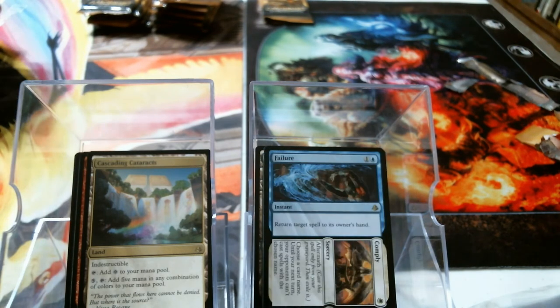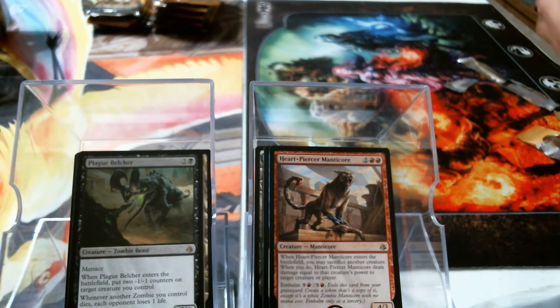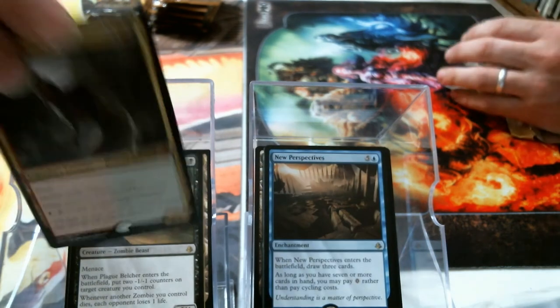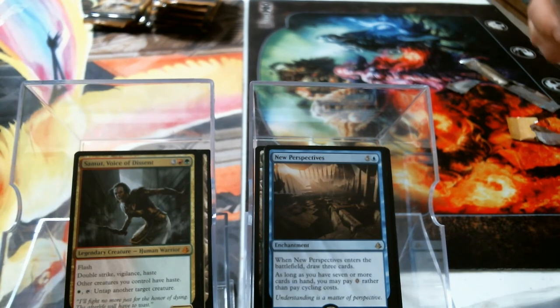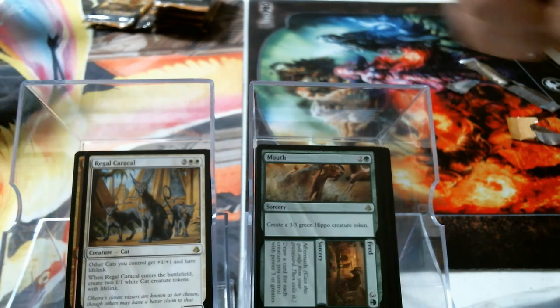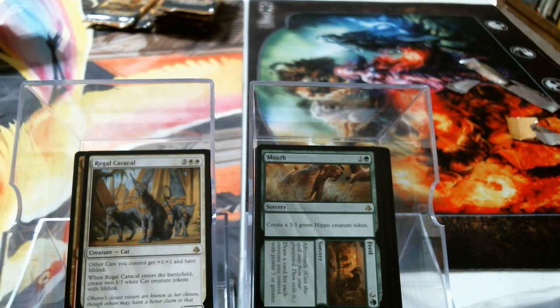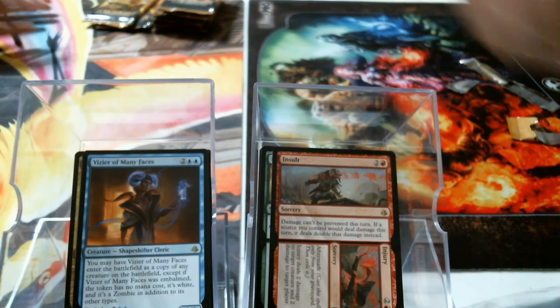Failure to Comply — I want to say Failure to Launch because I'm into this movie thing. You're just going faster than I am tonight. Plague Belcher. Heart-Piercer Manticore. Foil True-Faith Twins and New Perspectives. Voice of Dissent — oh man, I need her too because she's got like all the keywords. Another Rags // Riches. Insult // Injury and a foil Glorybringer.